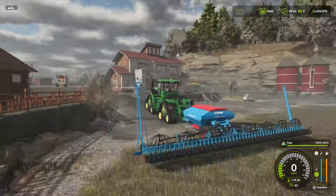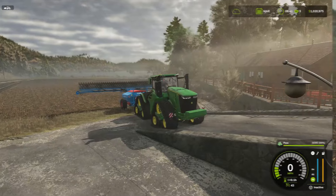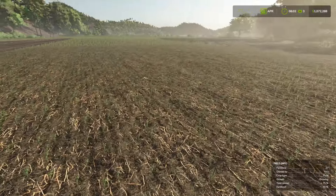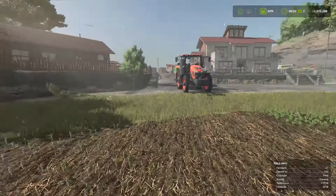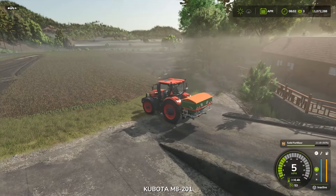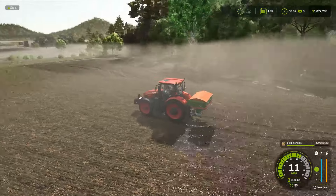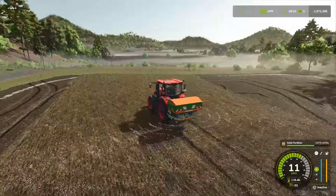We're going to check back next month in April and see how they look and give them some more fertilization. Here are our peas in April, after the first stage of growth — they're looking good. You can see they are 50% fertilized from last month. Now that they've grown one stage, we're going to lay down another stage of fertilization. This will make them fully fertilized and they'll be able to grow the rest of the way on their own, but we'll be checking on them next month anyway.